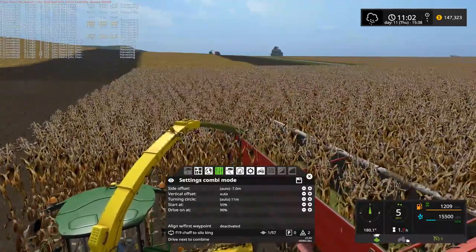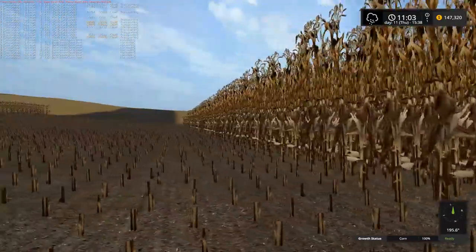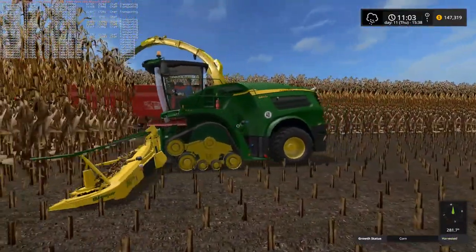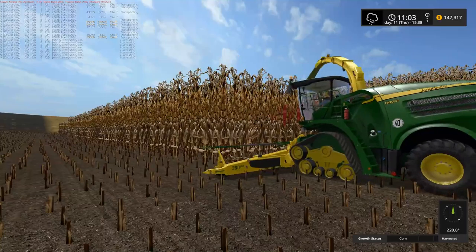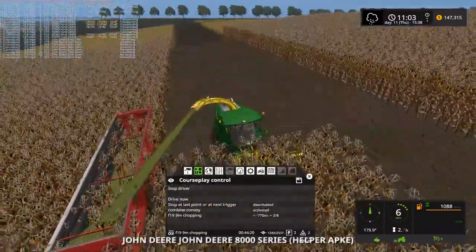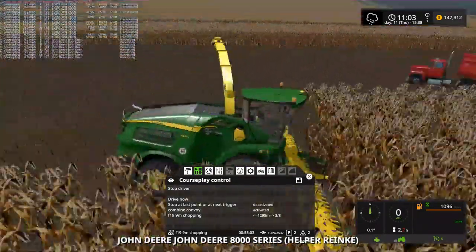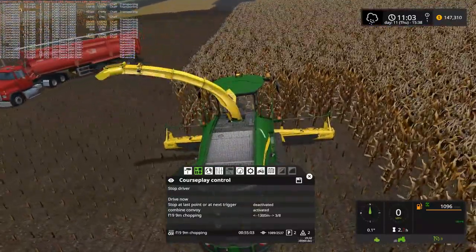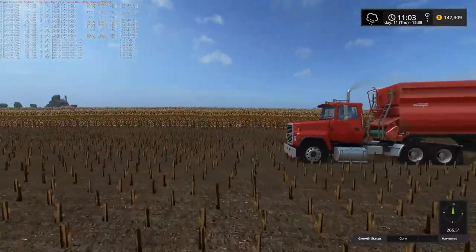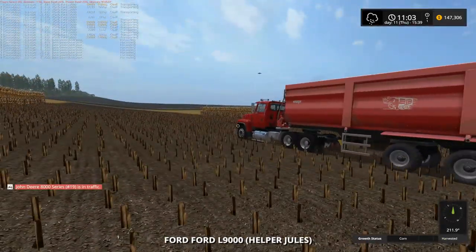Surprisingly, there's nothing in traffic here at the moment, which makes me think I should just tab through everything to make sure they're all working. Are you full? He is full. So now why — what direction am I facing here? Yeah, I'm facing the direction I thought. Why is CoursePlay going that way? Why would he not go this way? First waypoint — over there by the bridge, in fact it's under the bridge.